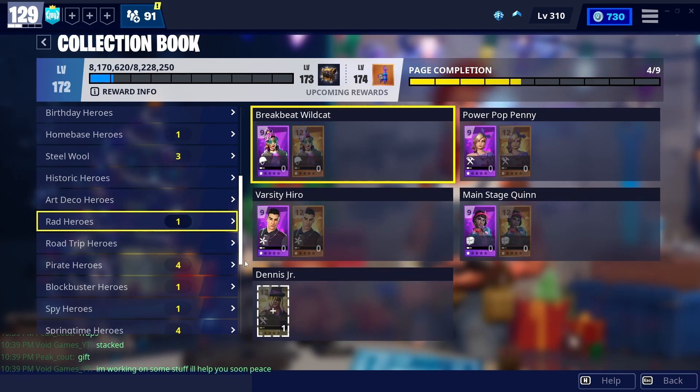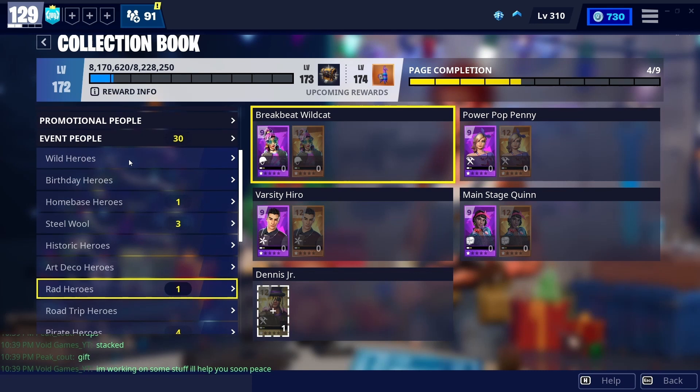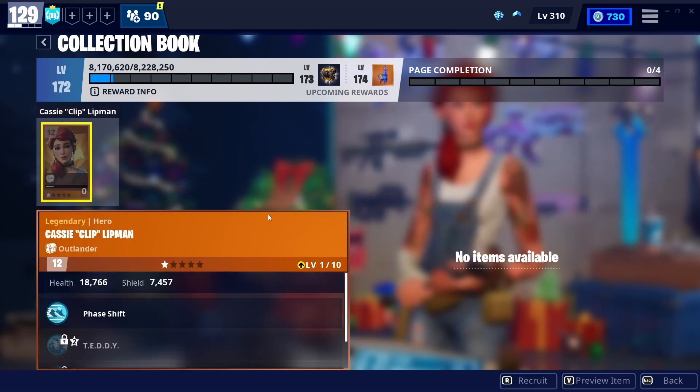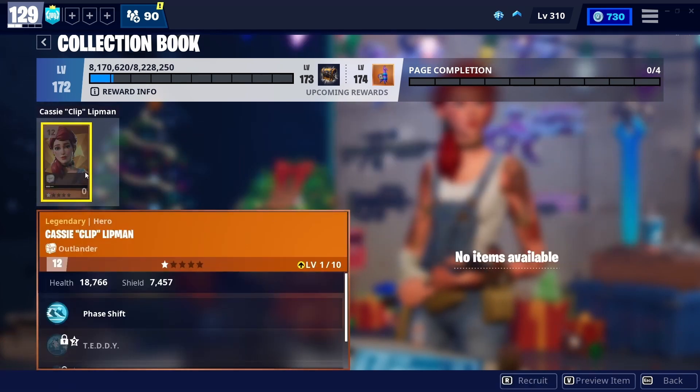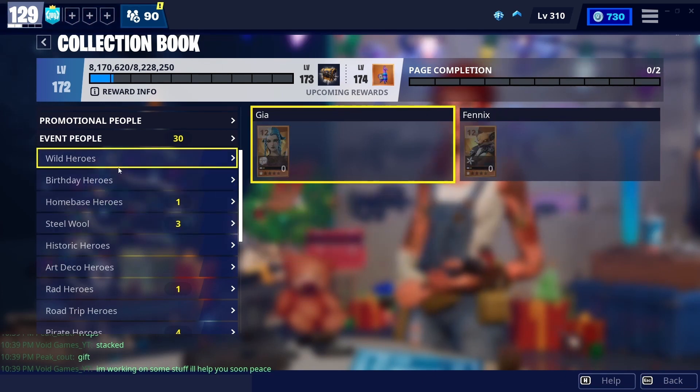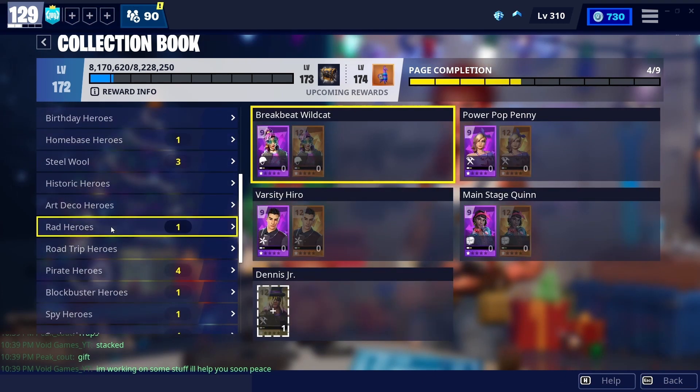Honestly, if you already have Dennis Jr, you can kind of just pick whoever you want. Clip is very very strong as well, so if you don't already have her I would also recommend recruiting her. These are just my opinions, other than the Totally Rocking Out one, but definitely get Dennis Jr if you don't already have him.